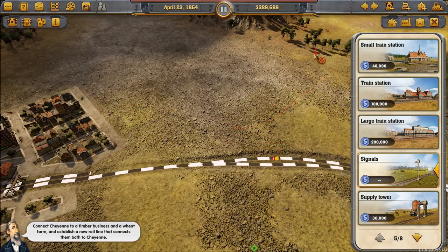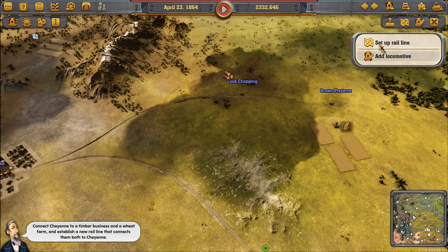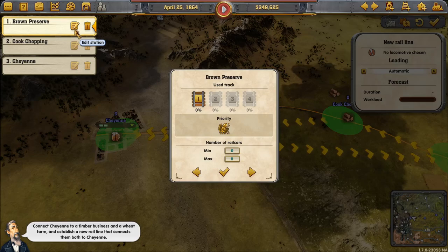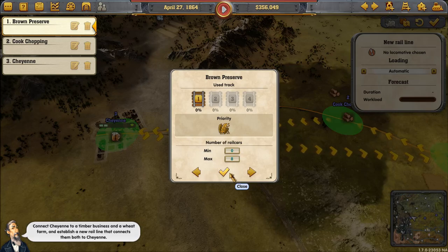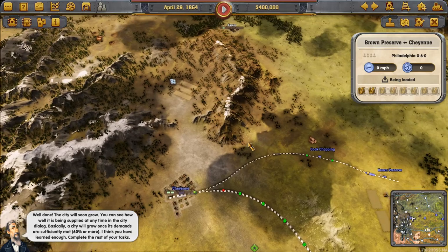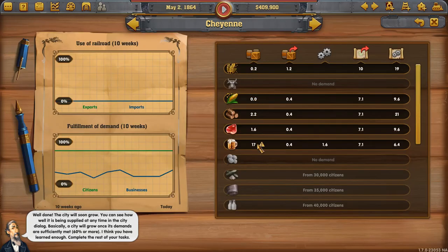This doesn't look good — did I mess up the signals? Yes I did. Good, fixed. Now we can hook this up. I'll make it a single line, no reason to overdo things. We'll have a new train line from Brown to Cook to Cheyenne. Well done — the city will soon grow. You can see how well it's being supplied at any time in the city dialogue. A city will grow once its demands are sufficiently met.